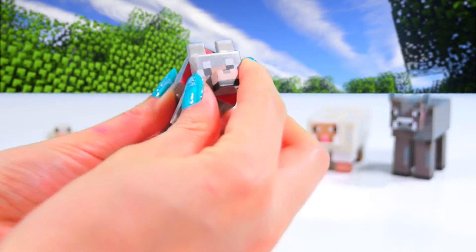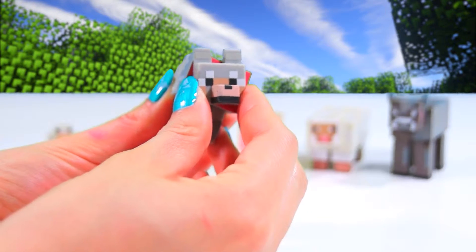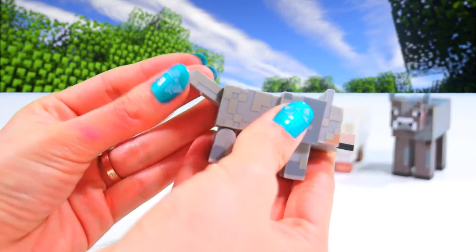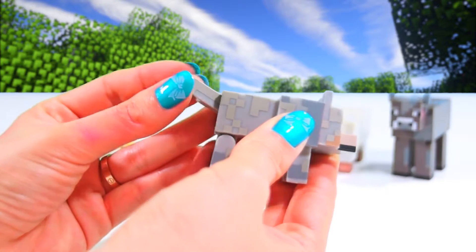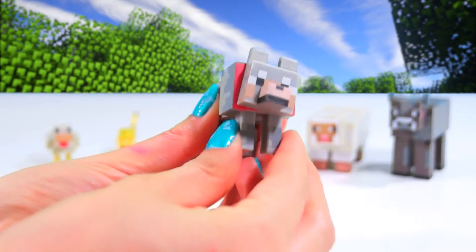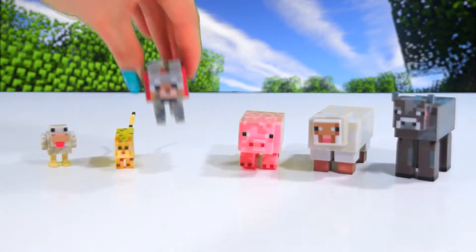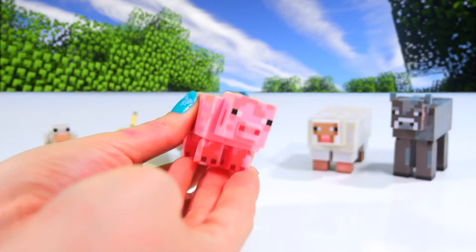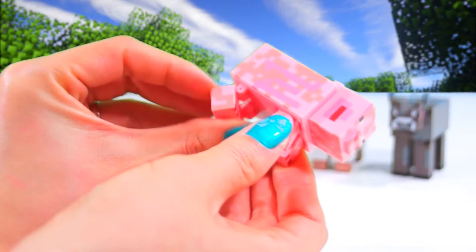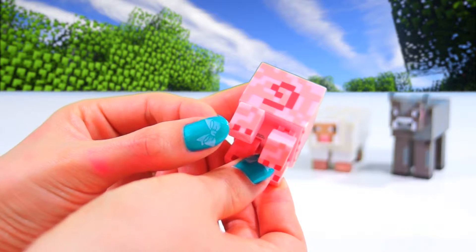Next we have the wolf. Turning head. Do wolves bark too? I think they howl more. His tail wags side to side and his back legs move, but not the front. Here's the pig — oh, all four of his legs move. His twirly little tail, you can even see his hoof, and his head turns.